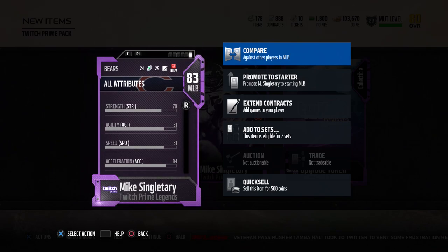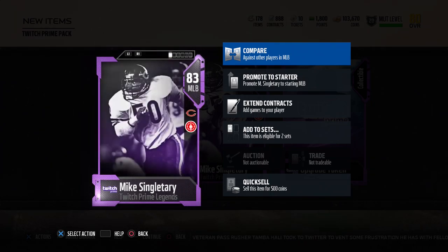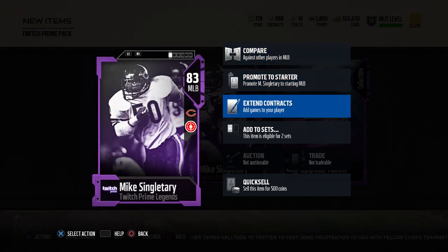Again, I'll link to that in the description below as well as having it pop up on screen. Mike Singletary is your Twitch Prime Legend this week. If you want to upgrade this one, you can do that — if you didn't upgrade any of the previous ones, you should have enough tokens to upgrade to 90 overall. And next week we should have another Twitch Prime Legend, probably another 83 overall, also upgradable to 90 overall. So that's going to be pretty damn nice.